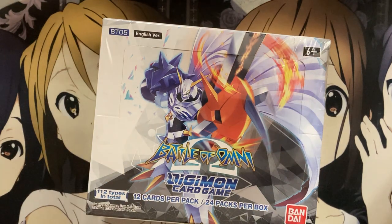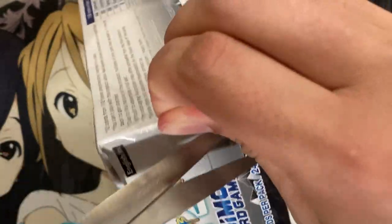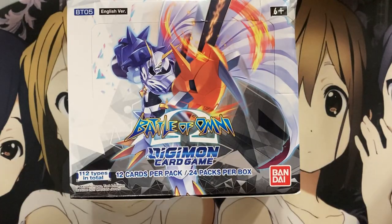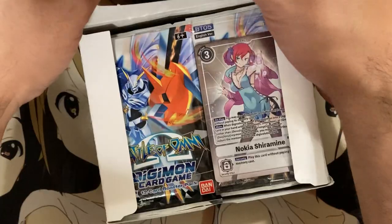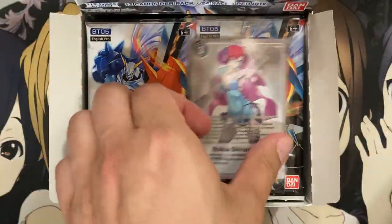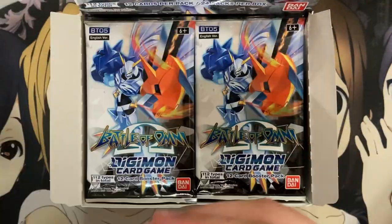This is like insanely strong, or I'm just not wanting to use all the force there. After a minute of opening, we're finally able to get the box open. Let's see what our box topper is — and it's the same as on my other channel: it's Nokia Shiramine, so really a good promo.